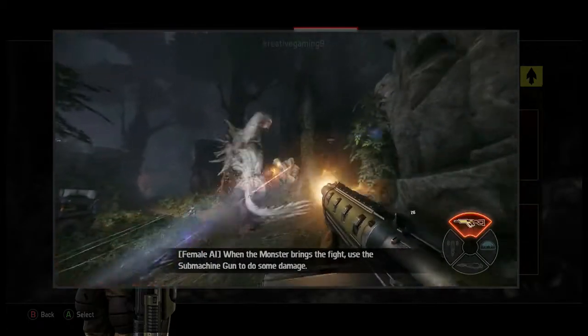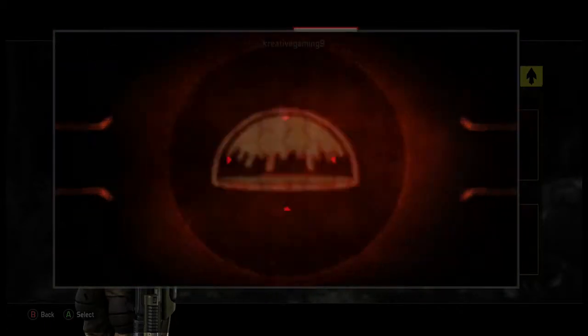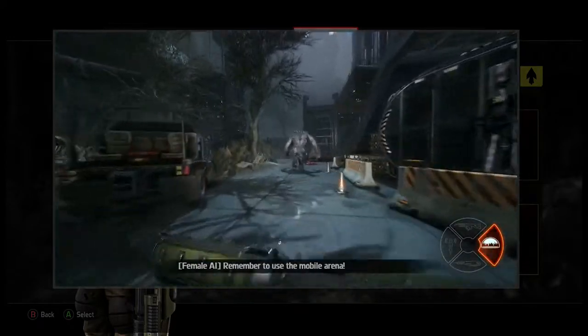When the monster brings the fight, use the submachine gun to do some damage. Remember to use the mobile arena.